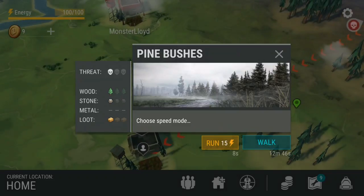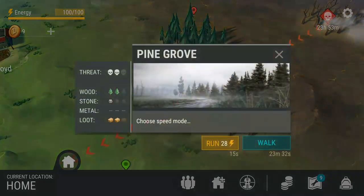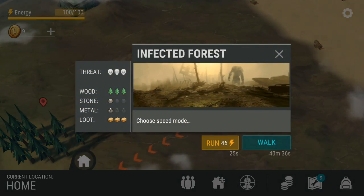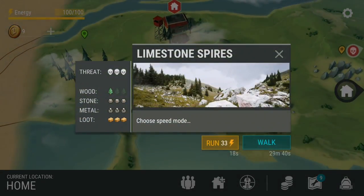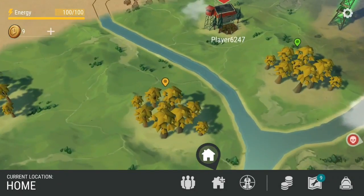Obviously, you've got your threat level at the top left there, and the loot — the wood, stone — and obviously the more threat, the more loot and whatever else. And up here, you get the gist, and then down here you've got your mines. And over here, you've yet to explore.